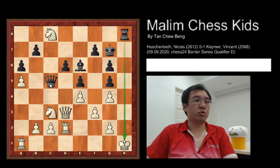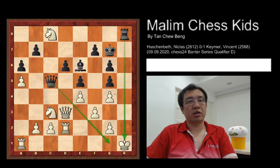After white plays g4, then rook to h8 delivers checkmate on the king. The king cannot move to g1 as the queen is still attacking that square.